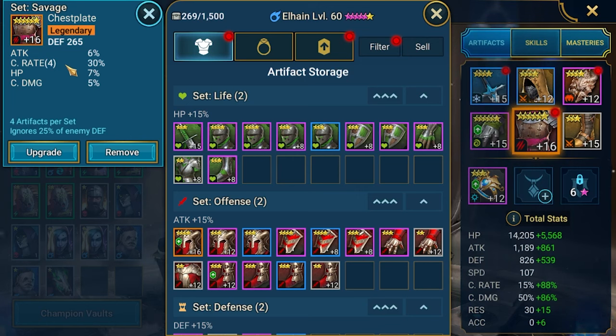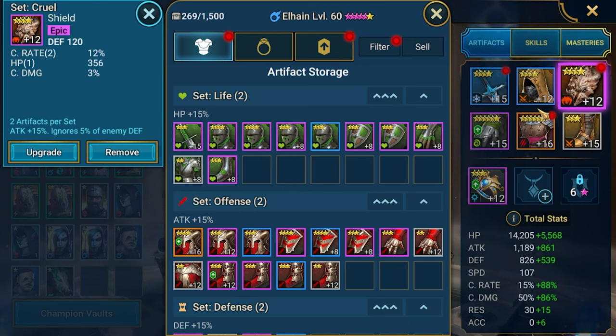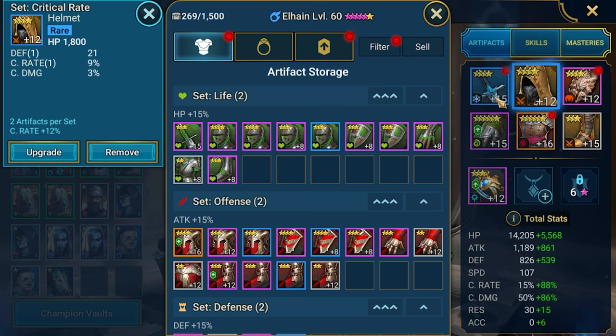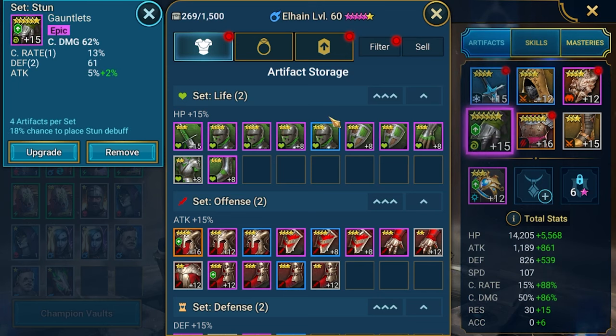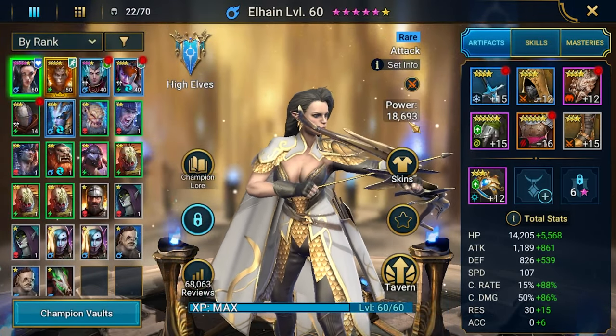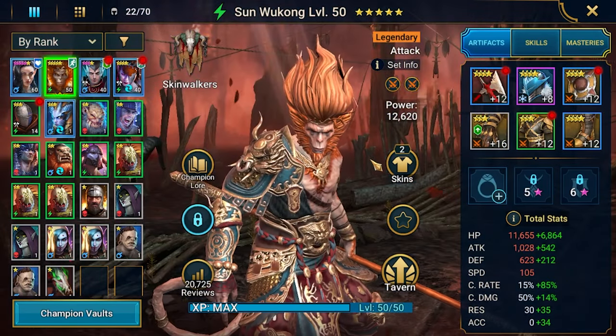We got a quad roll to crit rate on the chest plate — it's not the best, but we got crit damage and defense, so good stats. On the boots, same story — I'm scared about upgrading to level 16 because of a possible speed substat. We have crit rate across several pieces, so she's getting good crit rate overall, plus crit damage. Generally looks decent — almost 19,000 power, which is great.